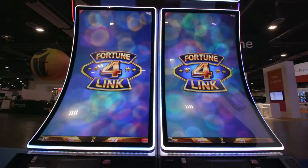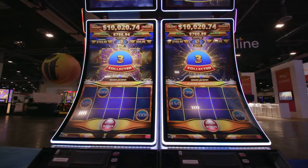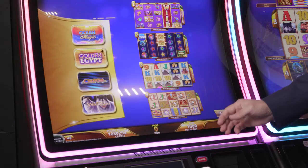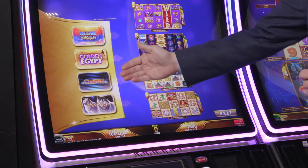Hello, my name is Roger Pedersen. I'm really excited to share with you today Fortune Link 4. This is our four-up game showing off four of our best classic titles in our library. When you go into the game selector you have Ocean Magic, Golden Egypt, Cleopatra, and Wolf Run.